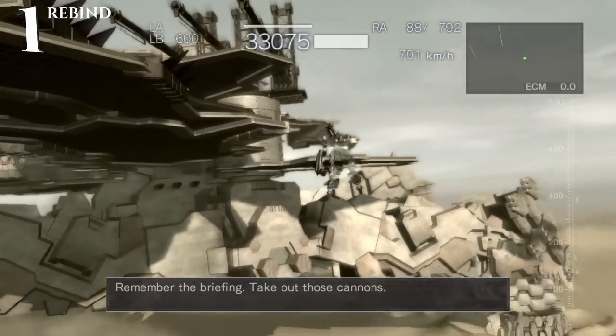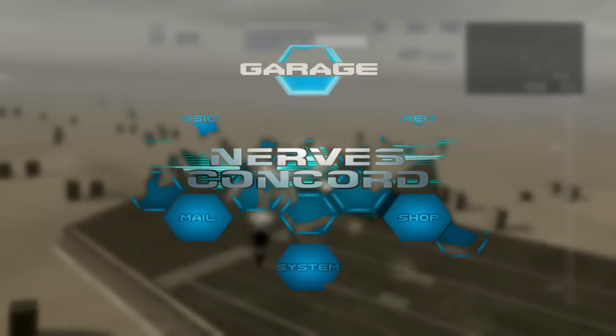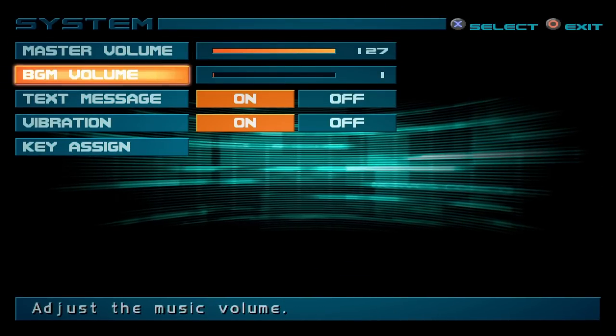Tip number 1 is you can rebind your controls in the earlier PS2 games. Feel free to skip ahead to the timestamp if you're not interested in this one. In the Armored Core game itself, go to System, then Options, then go to Key Assign.